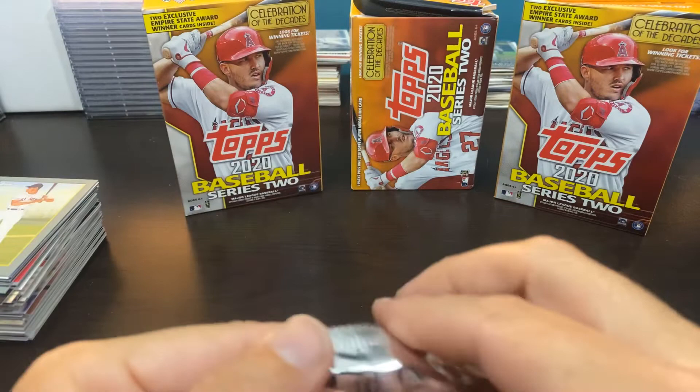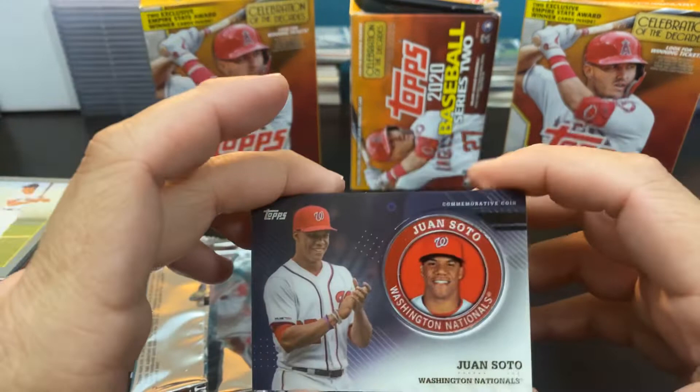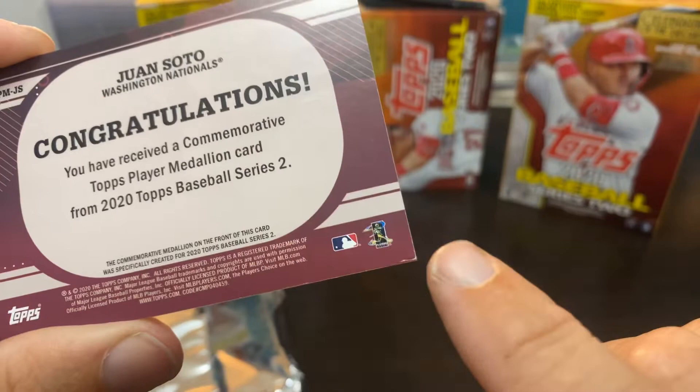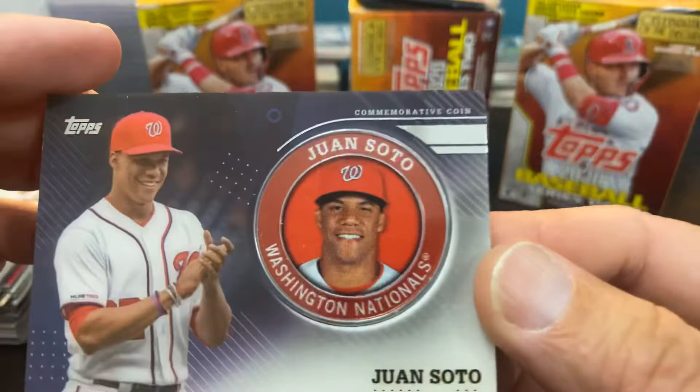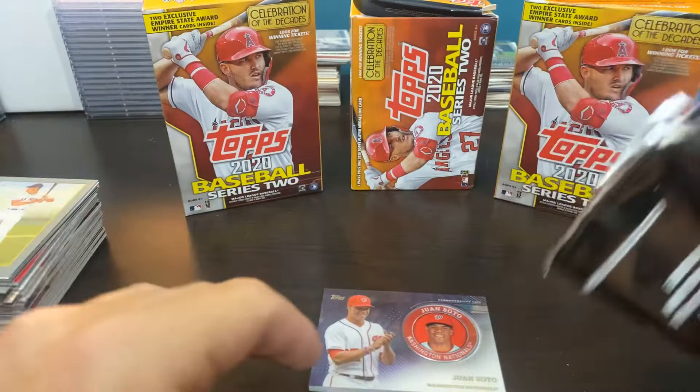No Shogo either. But we will see what our medallion is — and it looks like a nice one. Juan Soto is the medallion card. These are nice but I've seen all these edges on them are kind of beat up — these things are so heavy — but at least the paint seems pretty nice in this one. Pretty cool commemorative coin of Juan Soto.